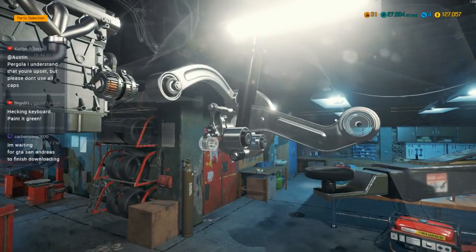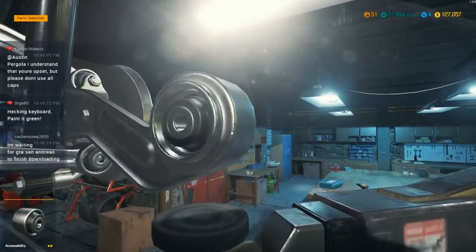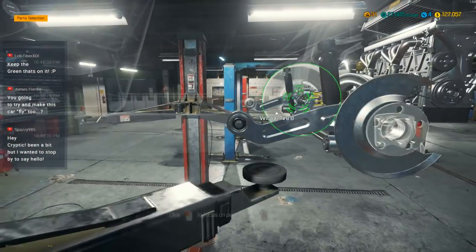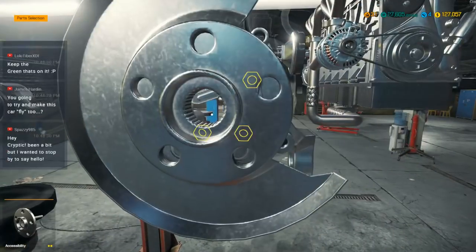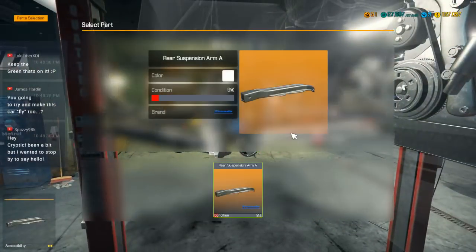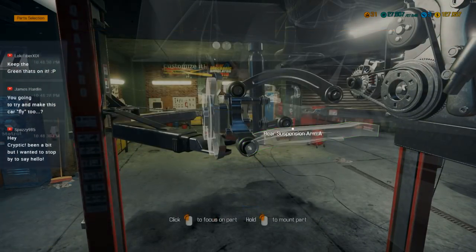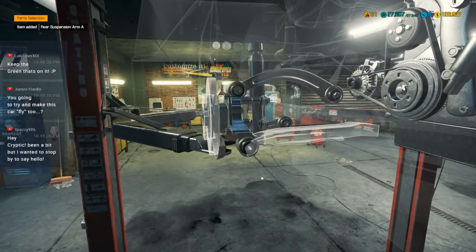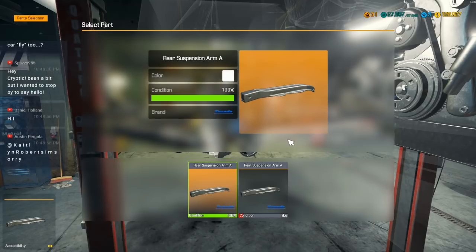Waiting for GTA San Andreas to finish downloading. It's amazing how many things — I would miss a Porsche too if it went missing. I hope you get it recovered. Keep the green that's on it? You think so? That's a pretty nasty color. Rear suspension arm A. I think it would be fun if I could make this car fly, but I have not had any success doing that since the one time I did it by accident.